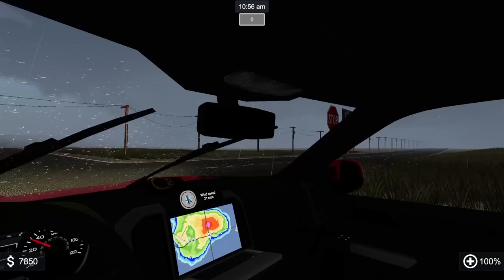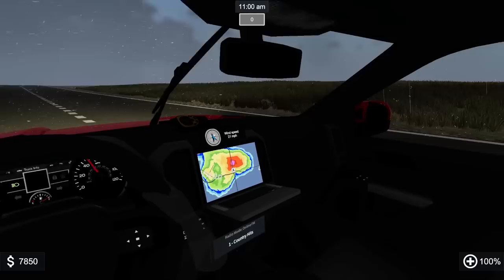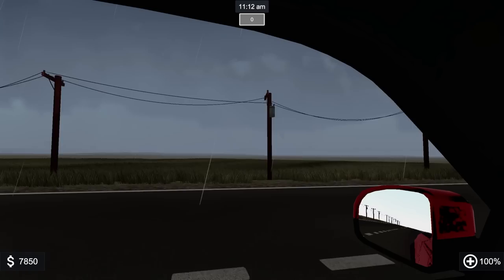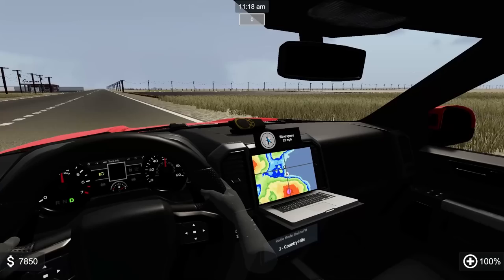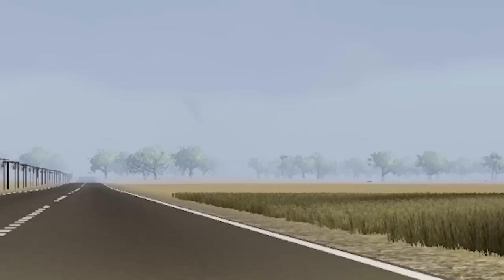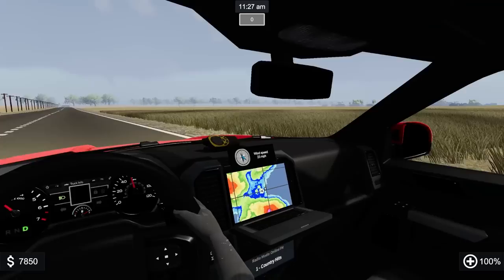We're going to take a right. This cell seems to be growing and then dissipating — it's cycling a lot. Oh, that's a funnel right there — there's a funnel poking down on the left side. We're up by the gas station. Okay, it hasn't touched the ground, it's just rotating there. Let's try to get close.